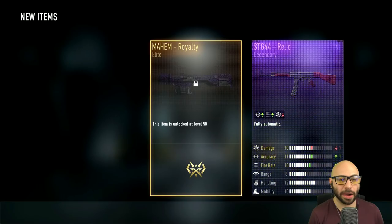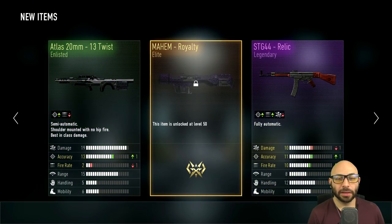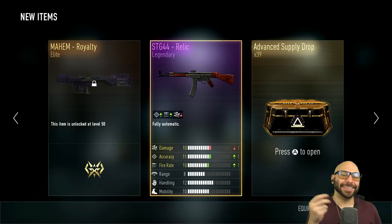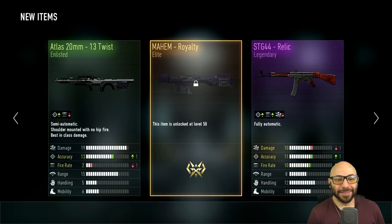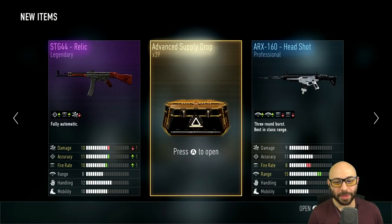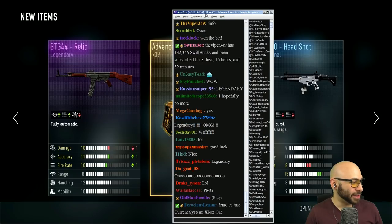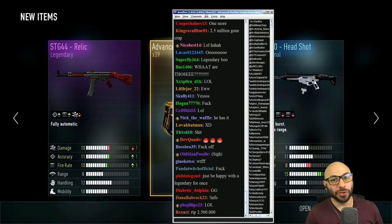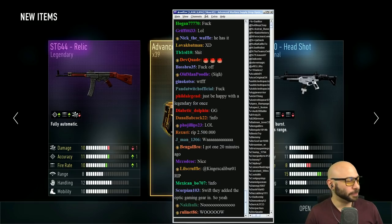Elite. This is me not being excited at all. This is our third STG 44 Relic — they hand these out like candy. You want a legendary? Here's STG 44. How about a Blunderbuss? Mayhem Royalty — all right, I think I need one of those, that's nice. But that's one legendary so far. If you're part of the live show, we're actually placing bets on how many legendaries I'll get — some people bet I'd get no legendaries. Suckers. Some people bet I'd get one legendary — you're right so far.